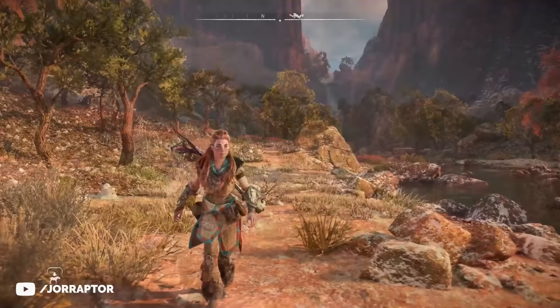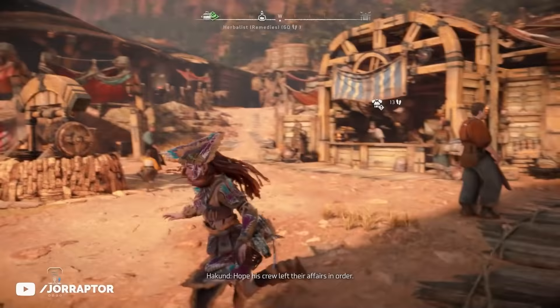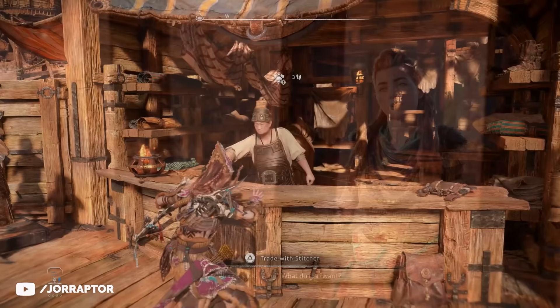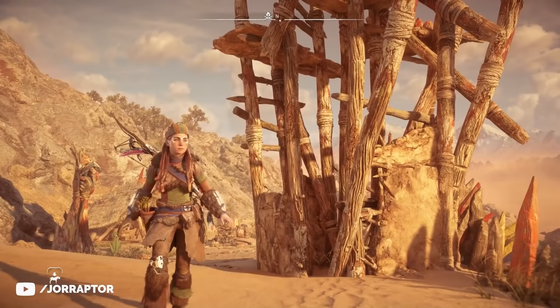The OG Aloy look is the first Infiltrator armor you can get, the Nora Huntress. It's available at Chainscrape after doing some main story missions there. It feels kind of weird to see Aloy in this outfit in the new game, but it's cool that they made it available. Going into the sequel, I first thought we wouldn't see as many Nora outfits because the tribe is not in this region, but no - we see quite a lot.